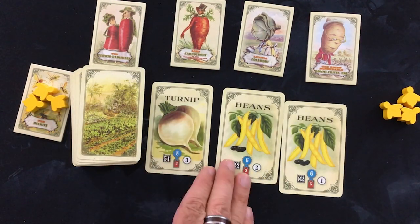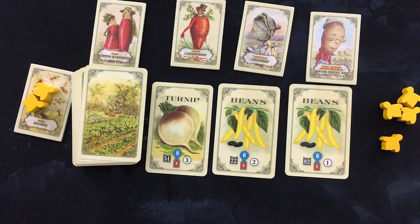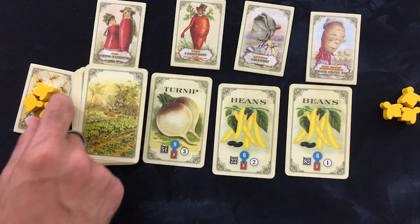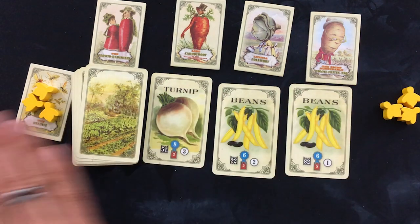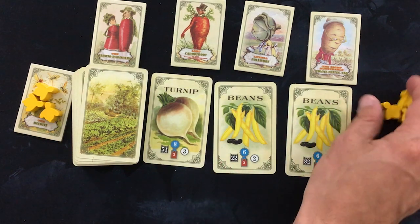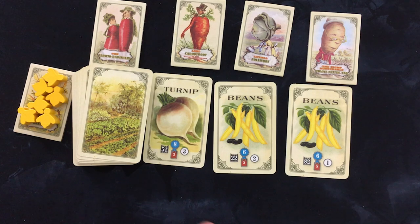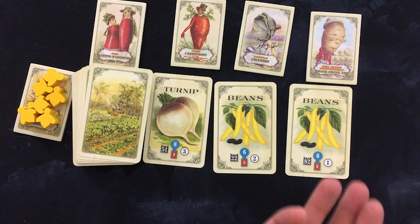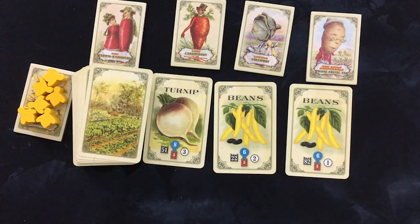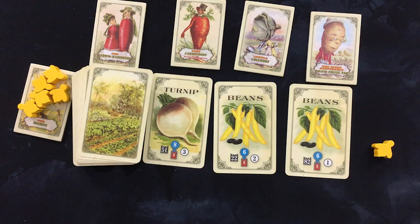One more thing I forgot to say. If you take the vegetable on the right, you get another bee from the hive into your supply. If you take the vegetable on the left, a bee goes from your supply into the hive. And if you take the middle vegetable, neither one moves. The key mechanical implication is that if all the bees are on one side, you cannot pick a card that would require moving more to that side. So I couldn't pick the turnip right now because I have nothing in my supply to go to the hive, whereas I could pick a bean and open up my options.